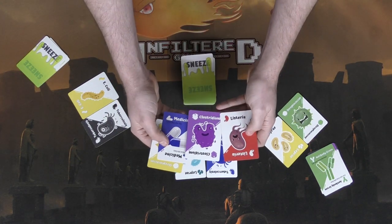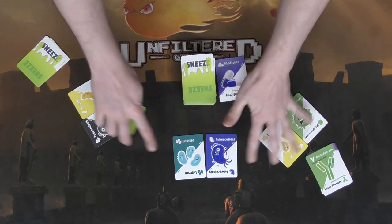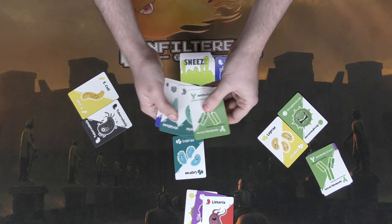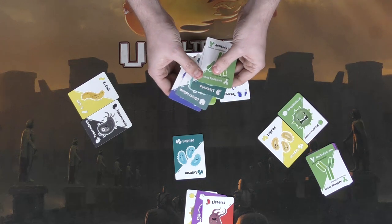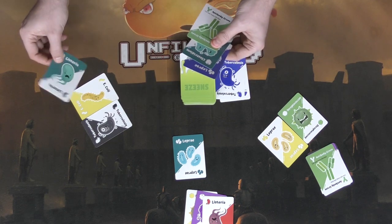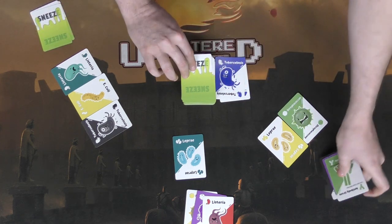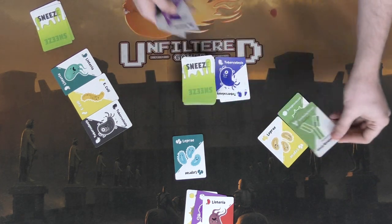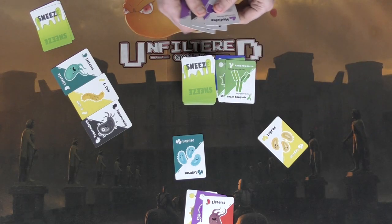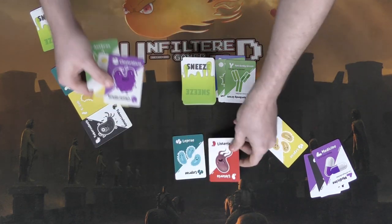Next player draws — they have Leprosy but no other yellow, so they play Streptococcus since they have a green antibody. Back to this player: they've got tuberculosis and Leprosy but can play a medicine that cures all blue infections — however they're the only one with blue, so it gets discarded. Continuing: E. coli, tuberculosis — none of these match, so Listeria gets played. Next player draws a green antibody, which clears their specific Streptococcus, and they discard it.